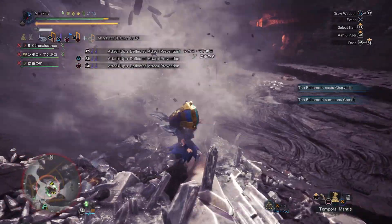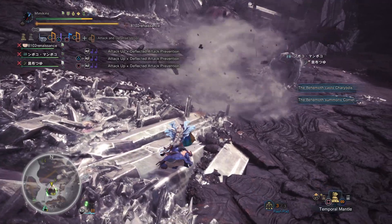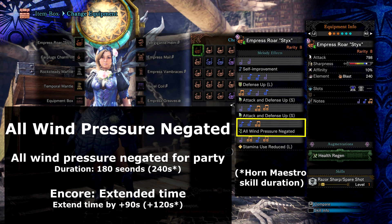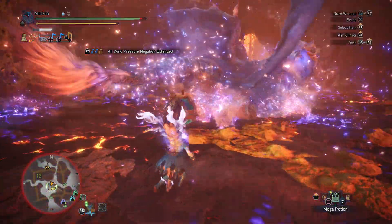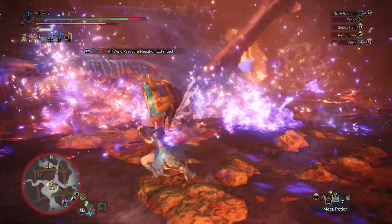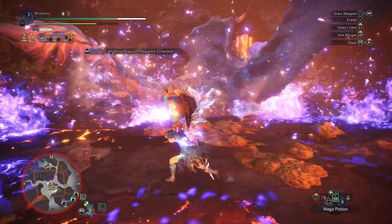Be aware that you can still take damage and knockback from the centre of the tornado. This helps the team to manoeuvre more easily against Kushala and Behemoth. Lunastra's Supernova is also a wind-based pressure knockback effect, so the team will be able to take healing items freely or run out of range of the attack.